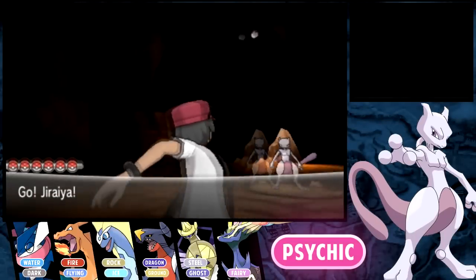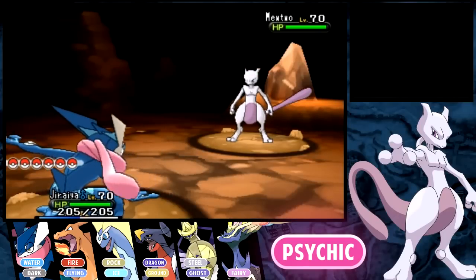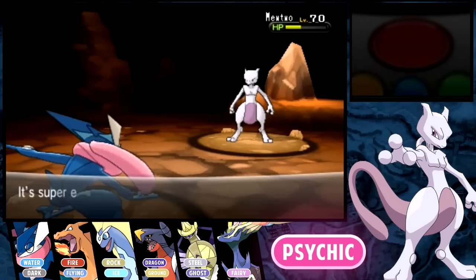As short as that cutscene is, it's amazing, just because Mewtwo is one of the original Pokemon. So Mewtwo here is level 70, and I recommend you bringing a strong Pokemon. Like in the original games, he is difficult to catch — probably the hardest to catch.